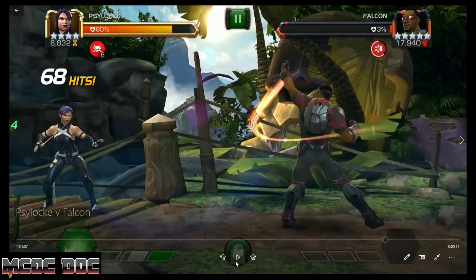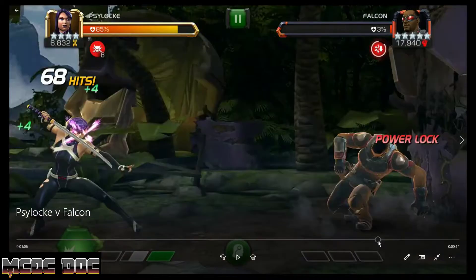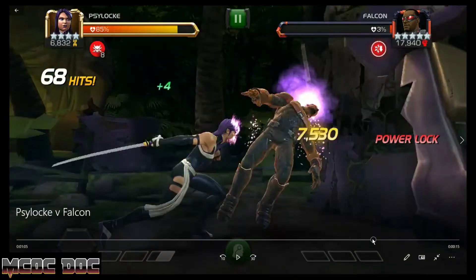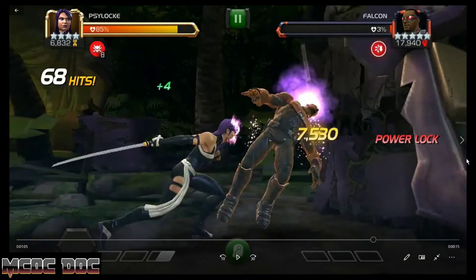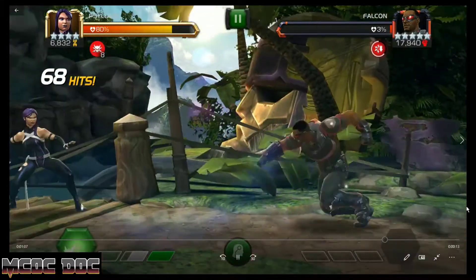Hit the L2 right there — that was a 7,500 L2, which is a lot. Psylocke gets extra crit damage when the enemy is at zero power, just from her passive or more with the dupe ability. She has up to 2k crits on normal attacks as well.